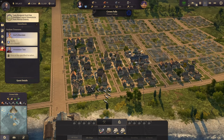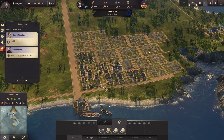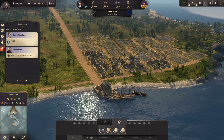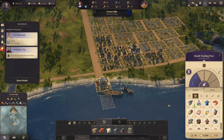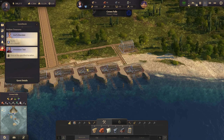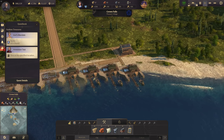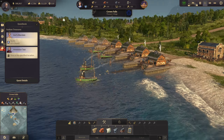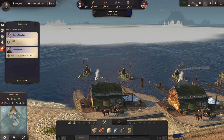Welcome back to Anno 1800. We're here in Crown Falls, which is still a pleasant village at the moment, so enjoy the scenery as we look at a rather small fishing village. We're going to add some fish production now since we don't have any fish production here yet. We have the blueprints ready, so let's finish the warehouse and build four fisheries. The fishing boats are now on their way out to the ocean.